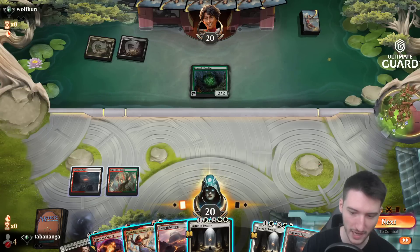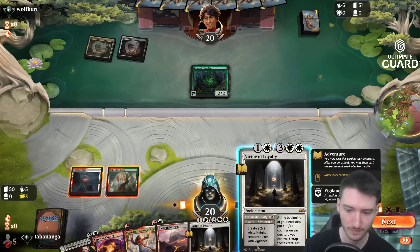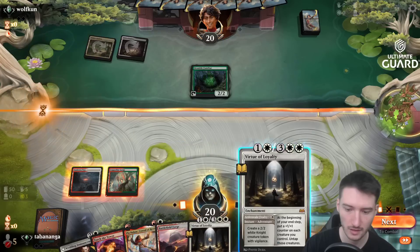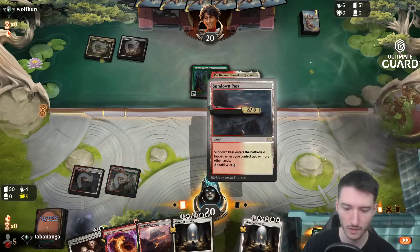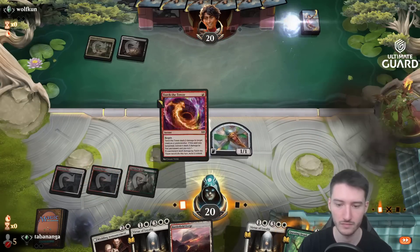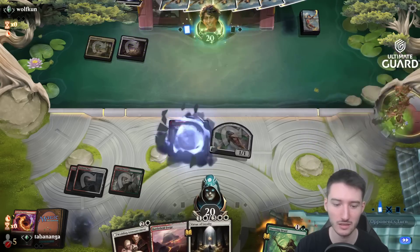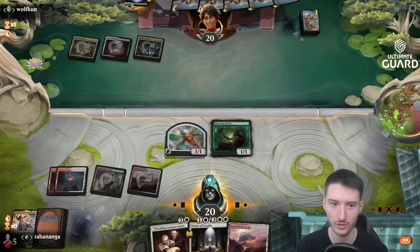I have to make a decision here — do I want to get this or just get Pia down? Make a Thopter and ignore this for the time being. I think it's just better to get Pia down. Having a second one in hand, getting Pia down is just the better play. This card is great — it's already not a bad card on Raid. It gives all your Thopters haste as well. Pretty amazing. I'm just going to go with this and keep up the Virtue. Attack for one.